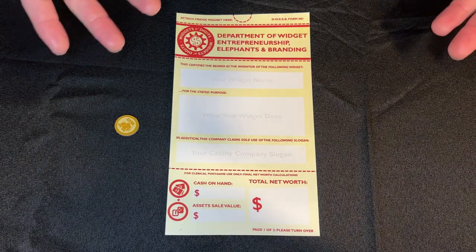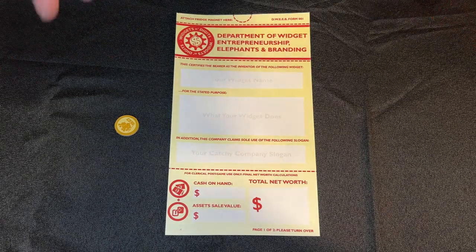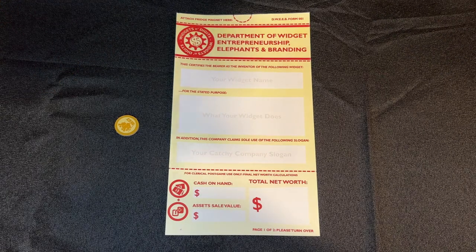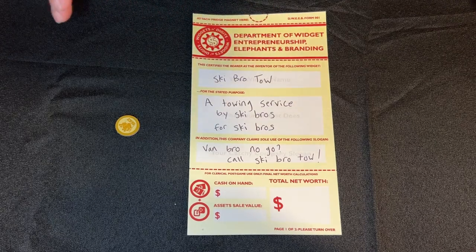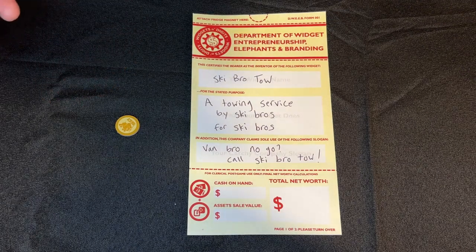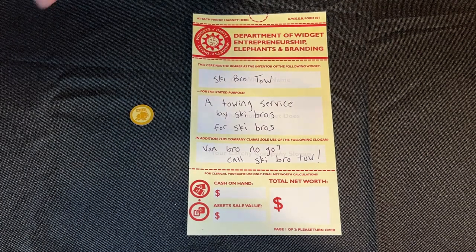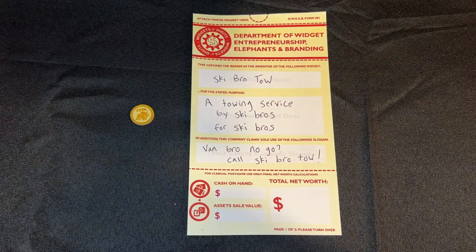You can use the DWEEB pad to register your widget with the Department of Widget Entrepreneurship Elephants and Branding, making it official. A widget can really be anything — real or imagined — as long as you think it would make a great business idea. Here's my example: it's called Ski Bro Toe, and it's a towing service by Ski Bros for Ski Bros. Our slogan is, 'Van Bro No Go, call Ski Bro Toe!' As a fun house rule, whoever's last to finish writing has to read their idea first. Congratulations on forming your widget company — now let's learn how to play.